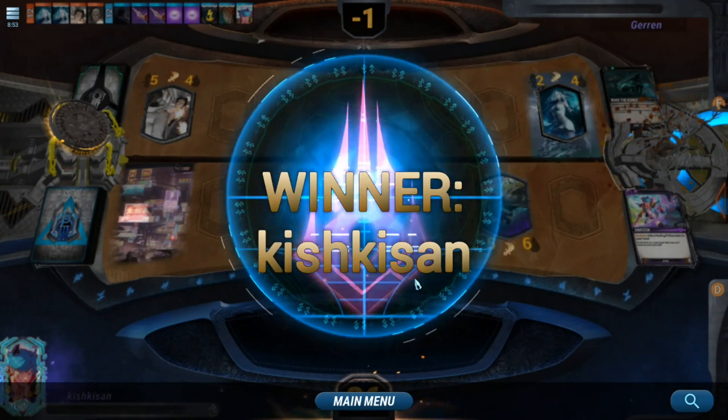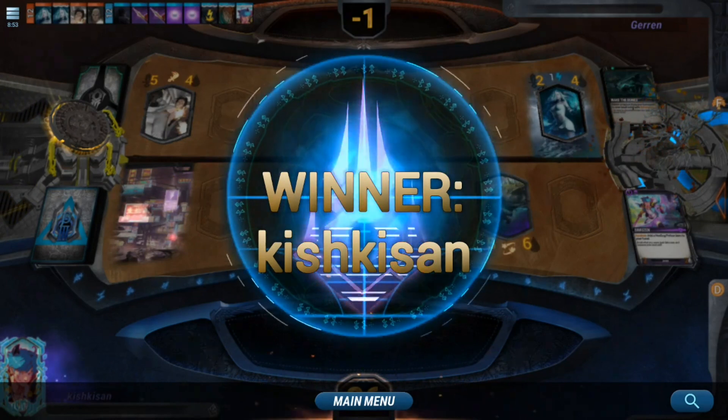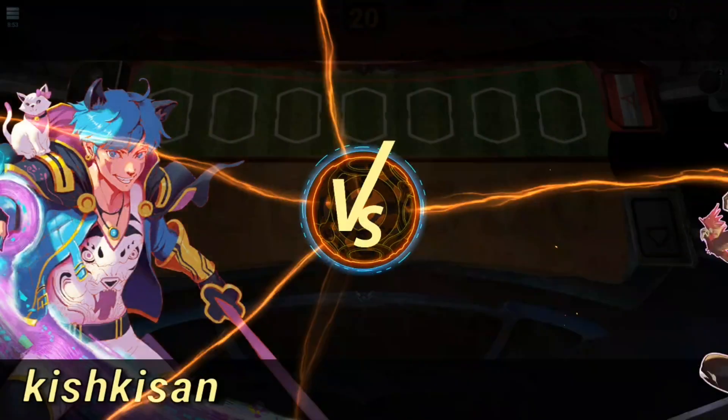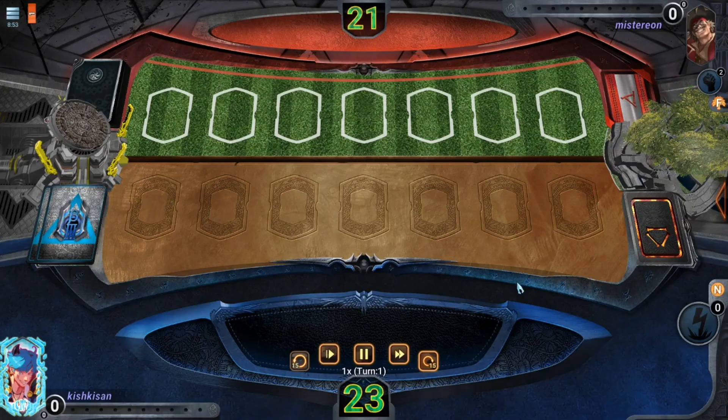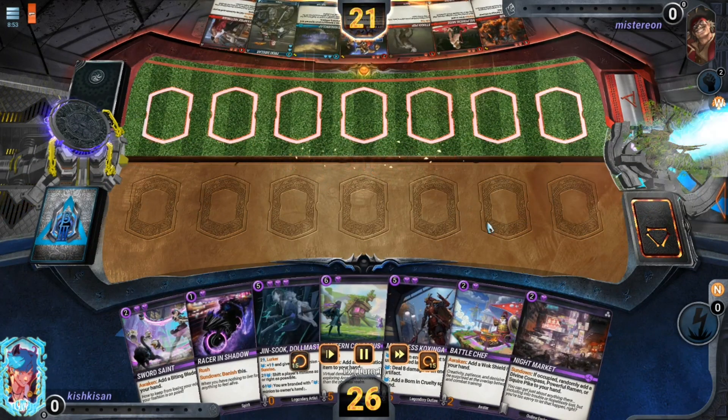This just highlights how good Coxinga is. The second game is against Mysterion, who is playing red-blue midrange.